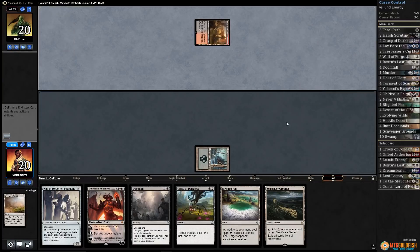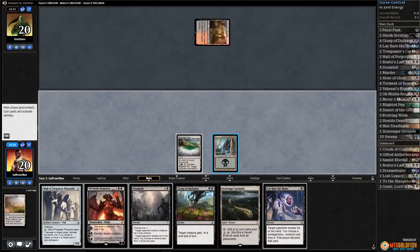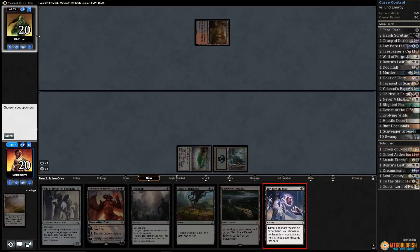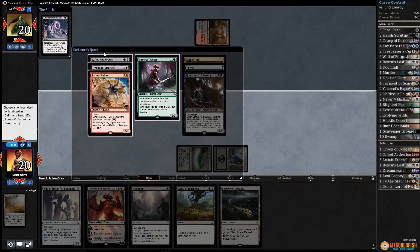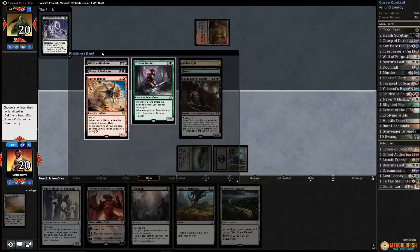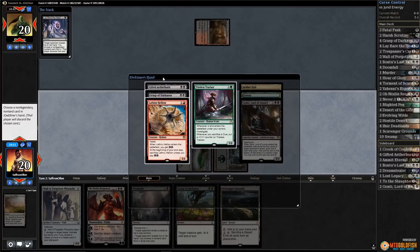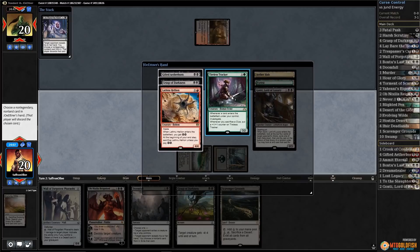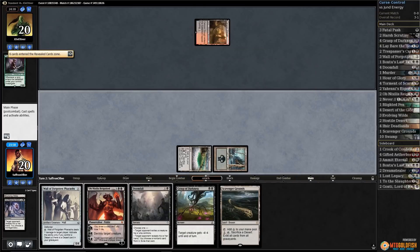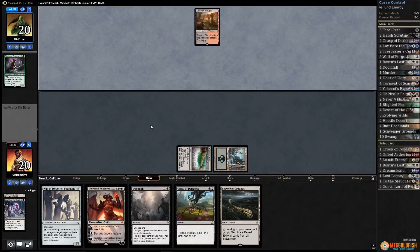Lay Bare the Heart for two mana — let's just do it. I don't think our wall does a ton at the moment. This looks like Jund aggro, so we definitely need that other black source. Gifted Aetherborn can come down next turn, Grasp of Darkness, whatever. I think we take Tireless Tracker because that gives so much card advantage over the long game.